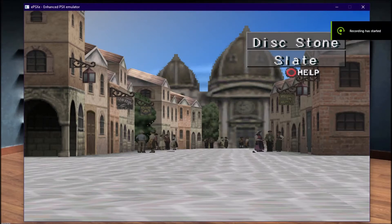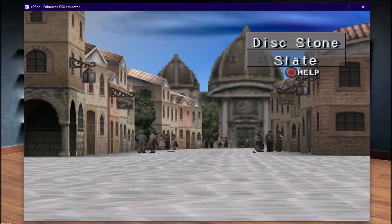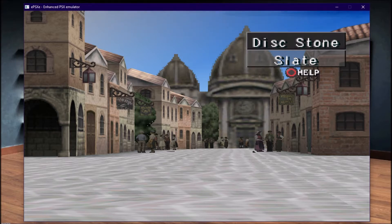Hello everyone, and welcome! This here is Stardust Wyvern, and today we will be discussing how to get monsters off of CDs and ISOs on ePSXe 2.0.5. If you have other emulators or older versions of ePSXe, this does not apply.